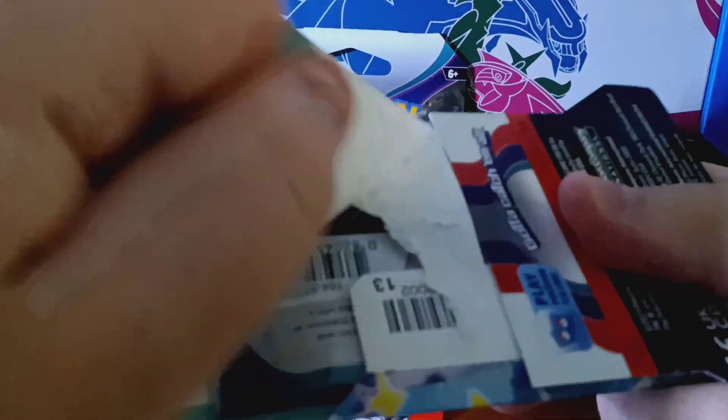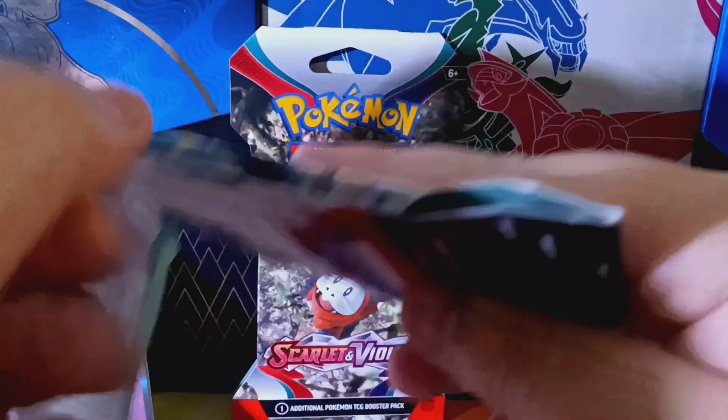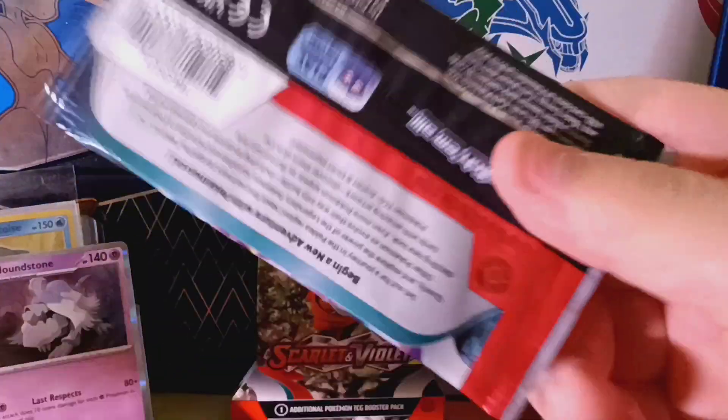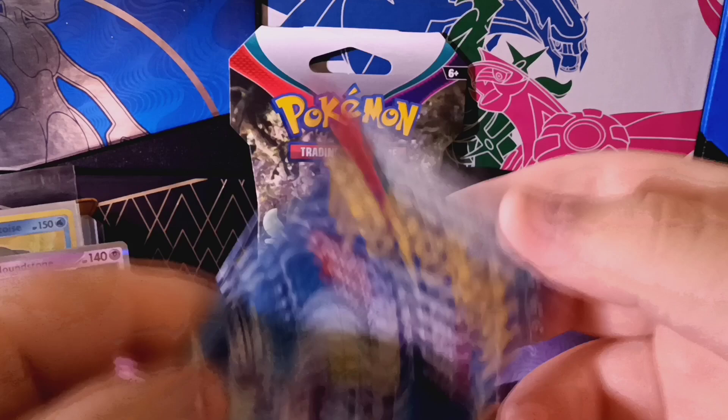Houndstone is a pretty cool Pokemon from the new games. I really like its last move, Last Respects. It's really good on competitive teams — if you let your whole team die and then you use it, it does an insane amount of damage. It's really cool. Oh hang on, I almost threw the pack out. Well there we go — so we have a Miraidon pack artwork.